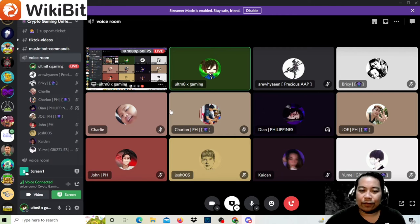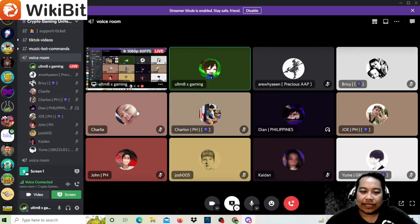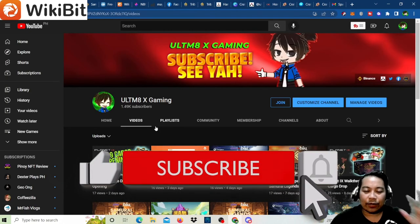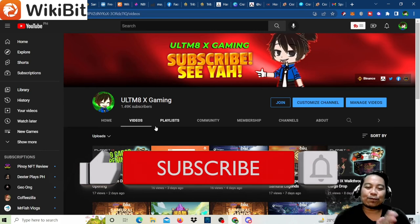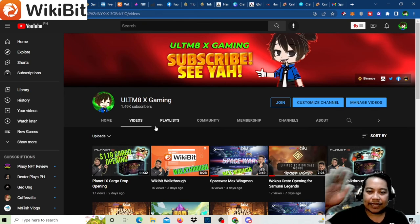This was a quick tutorial together with the staff and coaches for CGU. Thank you to Coach Joe, Ryuway, Ricksy, Charlie, Charlon, Dian, John, Josh, Kaiden, and Yume. If you're new to the channel, click subscribe. Shoutout to CGU for sponsoring — you can apply for scholarships under CGU. Click the link in the description to join. See ya!